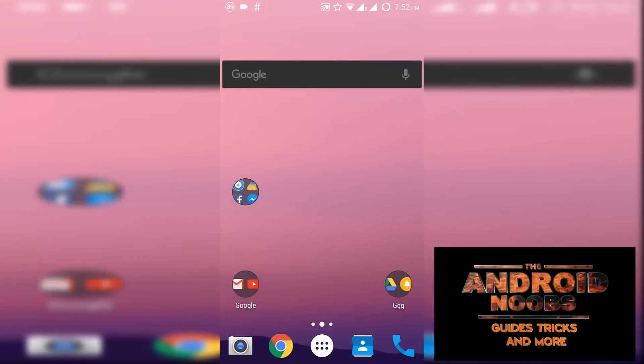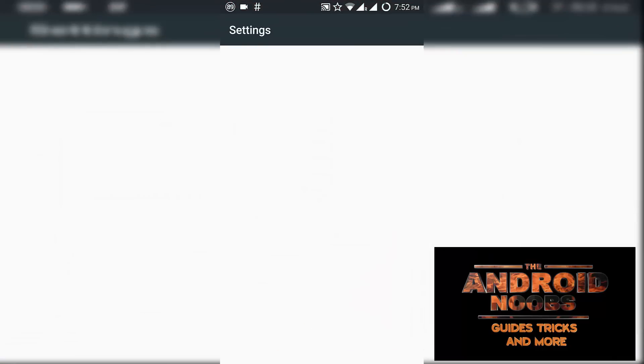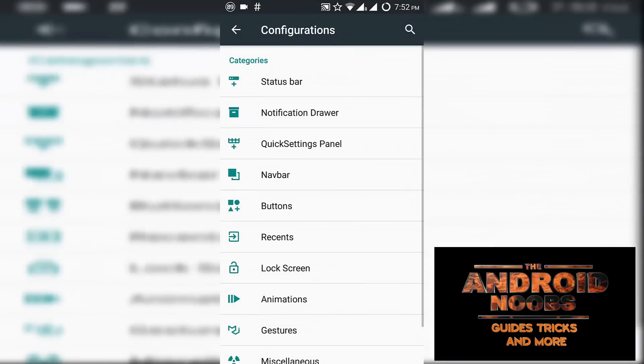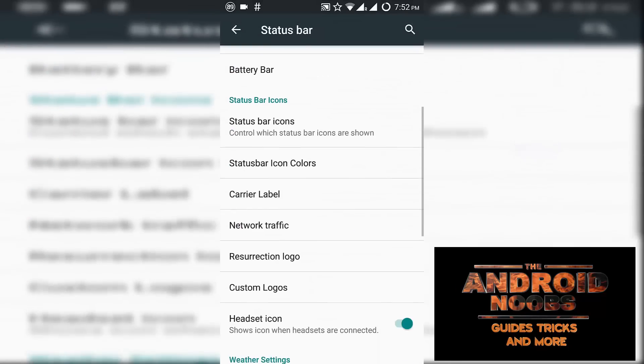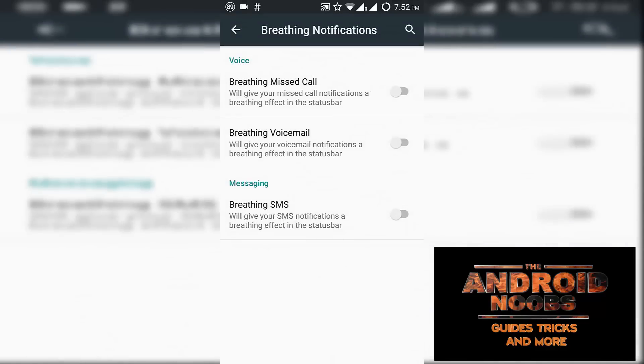Let's quickly explore the options we get with this Android ROM — the Resurrection Remix. You have configurations which include status bar tweaks, and there are special features like breathtaking notifications, which you can enable for a missed call, voicemail, or SMS.